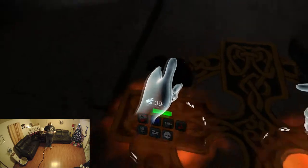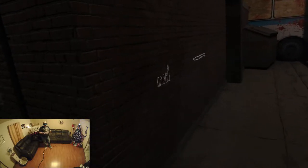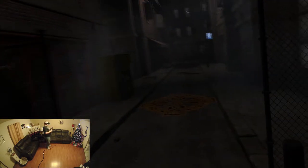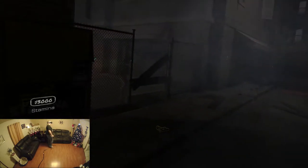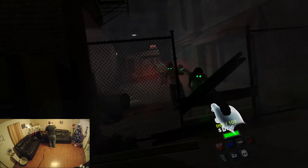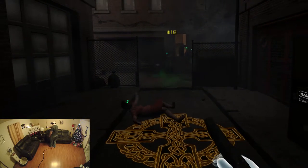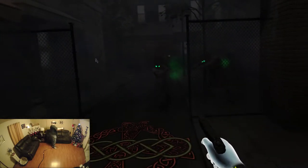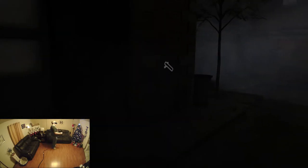One thing I really wish this had is a run button. I've pressed every known button on the controller and none of them will actually make me run. Devs, if you're listening, might want to throw that in as an option because the walk speed here is just horribly slow and it is killing me. Alright, let's get out of here. I love how they just fall down — they're like drunk, uncoordinated zombies. That's great.